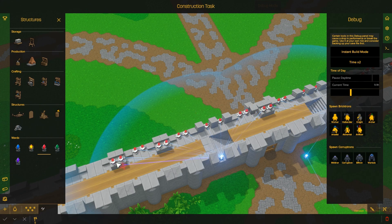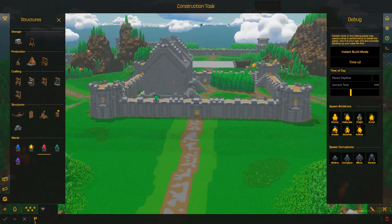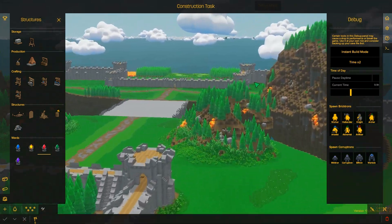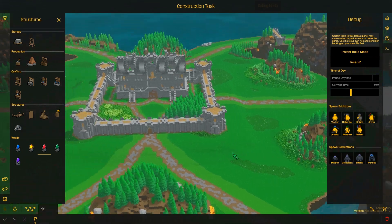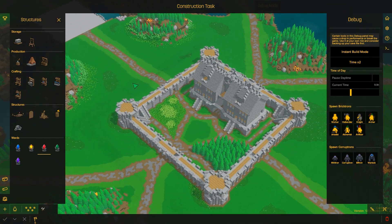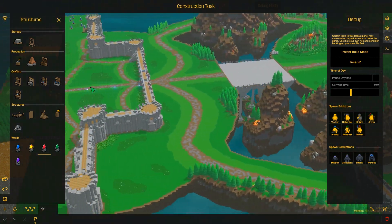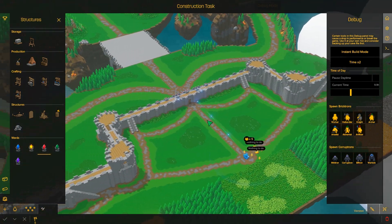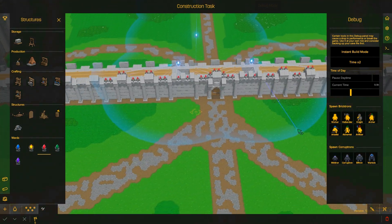The single player version of the map would still look the same, but I'd get rid of all the resources in the back because that part would be pointless. There'll be a Corruptron spawn around here and over on the sides, and it'll pretty much just be half the map. That might be a pretty fun survival mode, so I'm going to try that and see how it works.